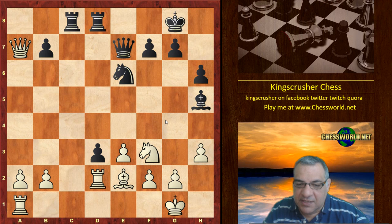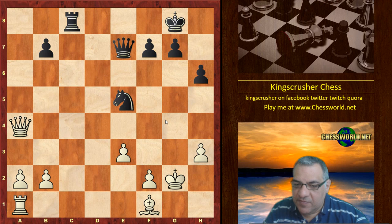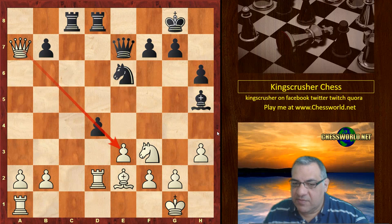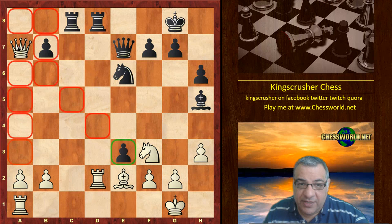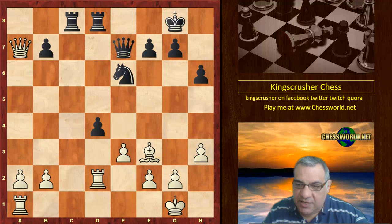After Qxa7, black is actually protecting against dxe3. So Bxf3 was played. If d3, this is also okay for white — white can take on d3 and weather the storm. After Qa4, if a pawn is given back, white's king is not completely decimated; white stands quite well. Black's choices after Qxa7 are pretty limited. If dxe3, white just takes with the Queen and is fine.